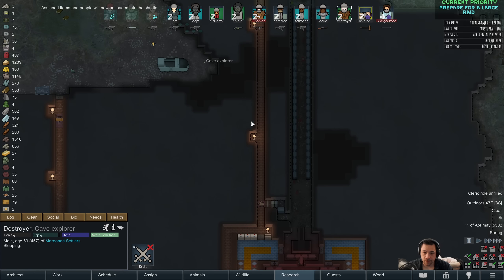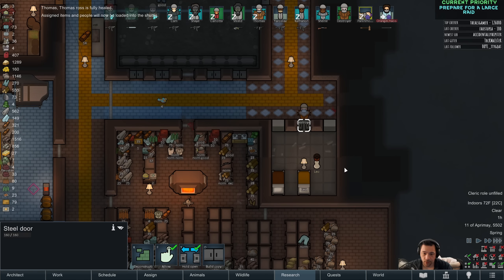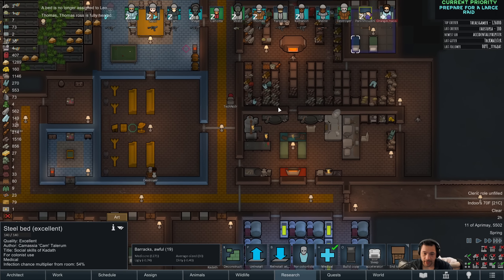Destroyer, because you went on a bit of a bender alcohol-wise, I'm going to punish you by having you move the prisoner. You're also a pacifist, so it would be really funny if she resisted and punched you in the face — because you wouldn't do anything about it. You'd just let it happen.